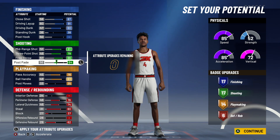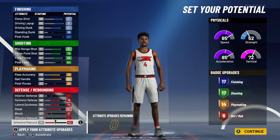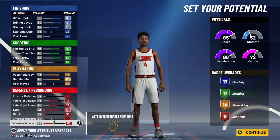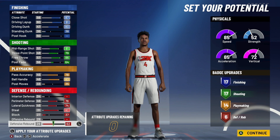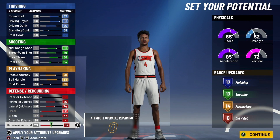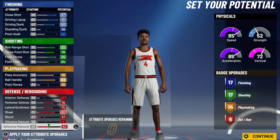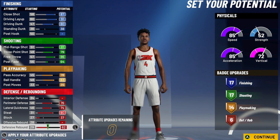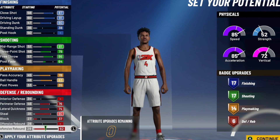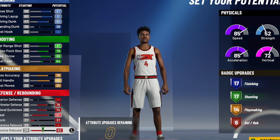I think we actually need to have that extra defensive badge upgrade. For the 17 badge slots for finishing, we have close shot, driving layup, driving dunk all being maxed, and standing dunk at 38. For shooting we have three-pointer, mid-range, and free throw all being maxed, then a 64 post fade. For playmaking we have pass accuracy and ball handle being maxed, then a post move over 35. For defense and rebounding, we have perimeter defense, lateral quickness, steal, and defensive rebound all being maxed, then a 37 block. Depending on how you play, you can put that up on offensive rebound — you can put it up on interior defense, but I didn't put it up on interior defense because when you go down in weight your interior defense is gonna go down either way, so you'd just be wasting those five or ten action points.